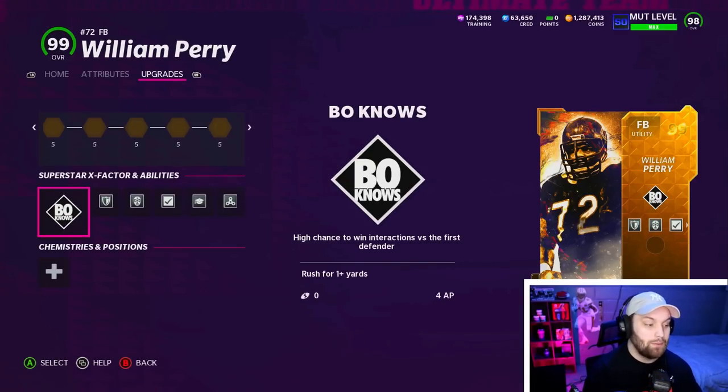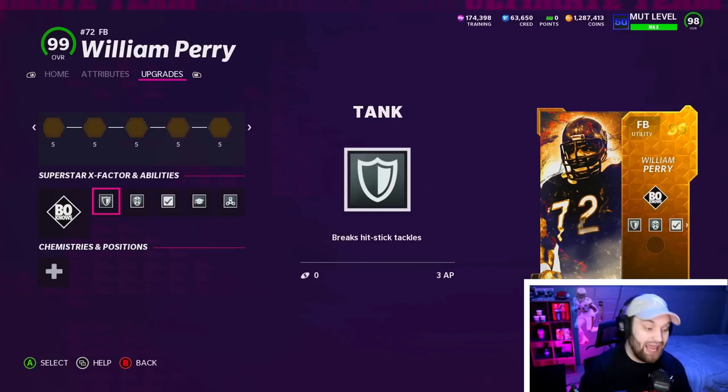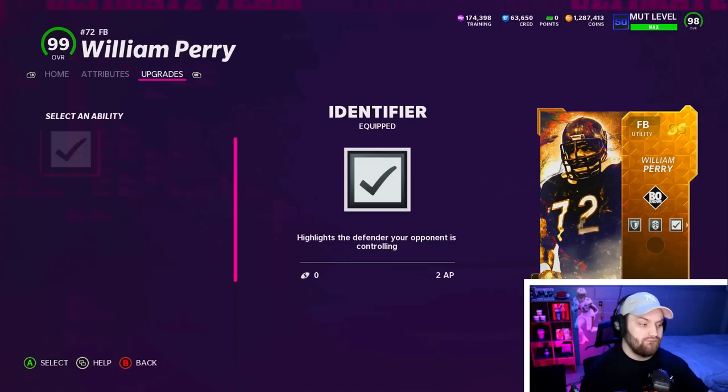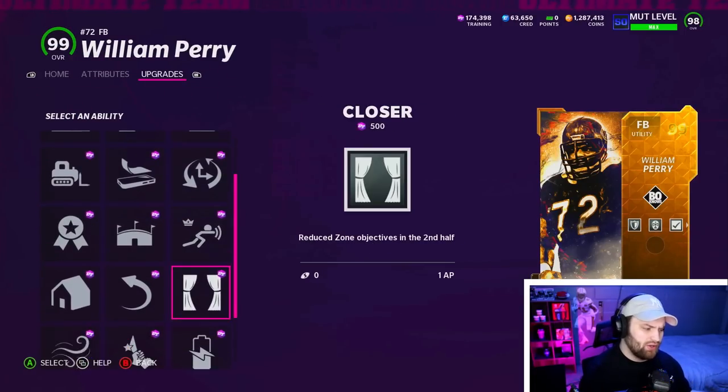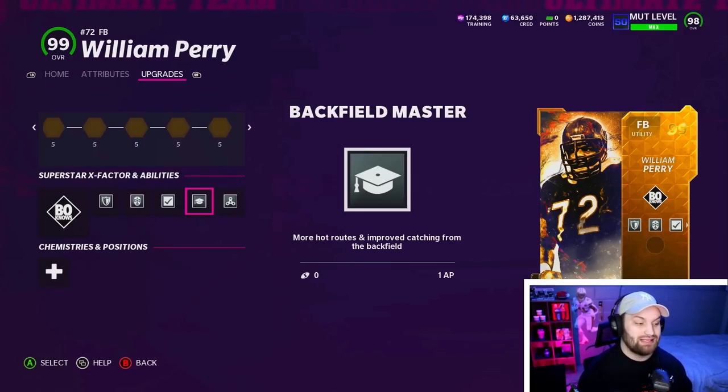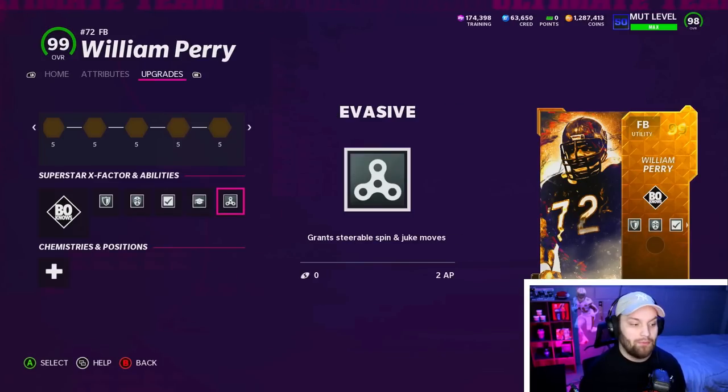We put 14 total AP on him. We have four AP for bow nose, which is the best ability possible on him, but we have to activate it. We have Tank on him for three AP, then Bruiser for more powerful trucking and stiff arm. We also have Identifier, which helps the whole team, Backfield Master to help him catch the ball better, and Evasive for better spins, jukes, trucks, and stiff arms. He's boosted in everything - you can't hit stick him.